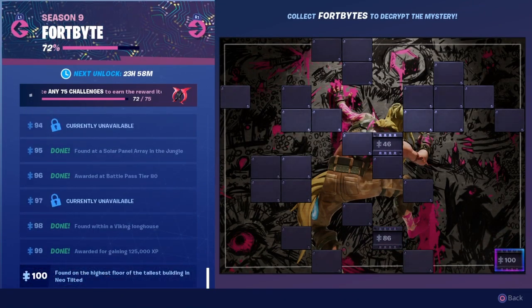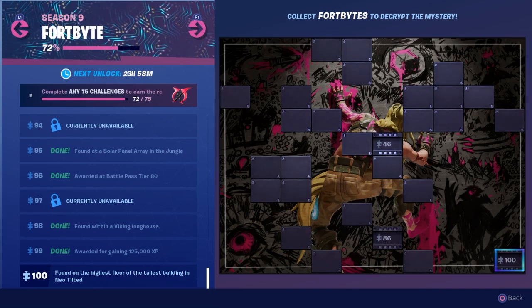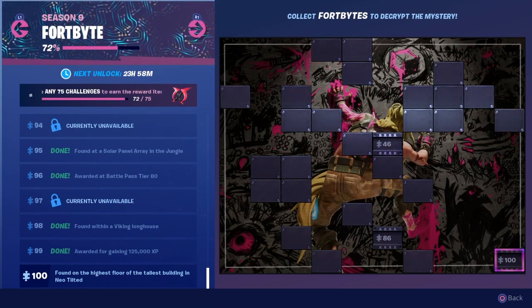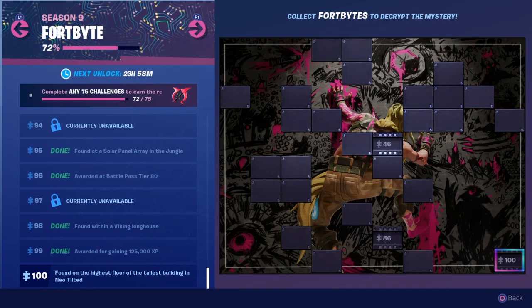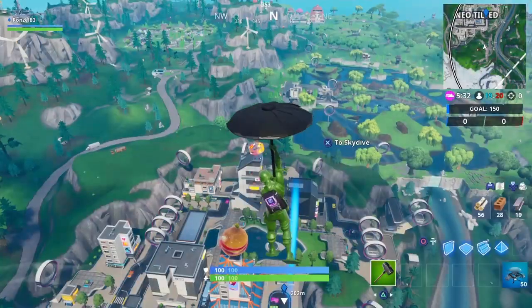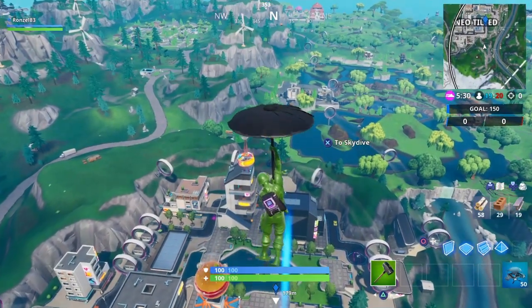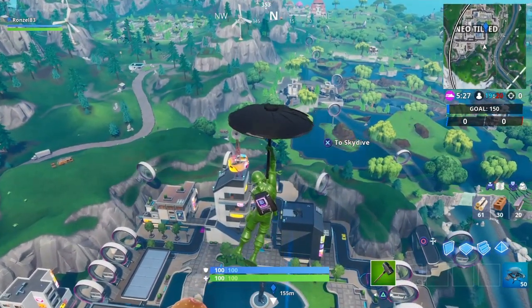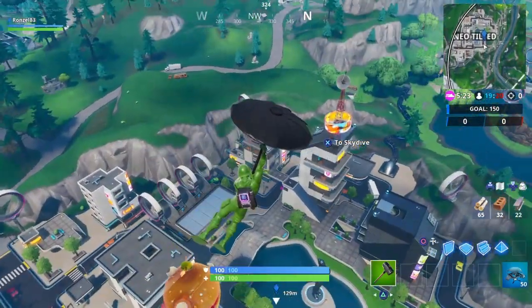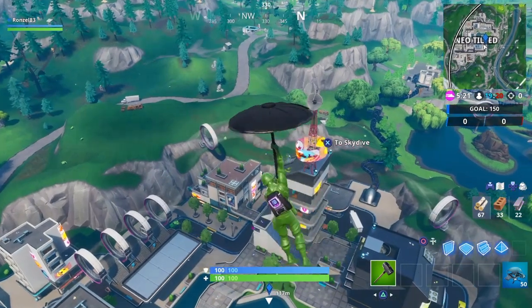So right now guys, today it was fortbyte 100 — yes, 100 — found on the highest floor of the tallest building in Neo Tilted. With that being said, let's get to that location and get you that fortbyte. For fortbyte 100, found on the highest floor of the tallest building in Neo Tilted, this is Neo Tilted.